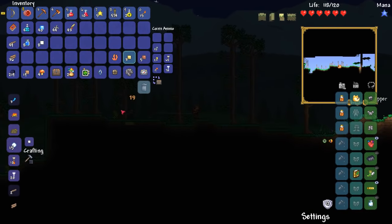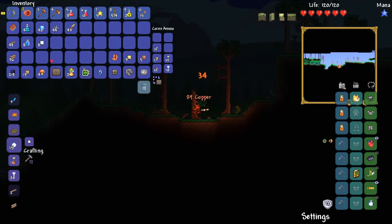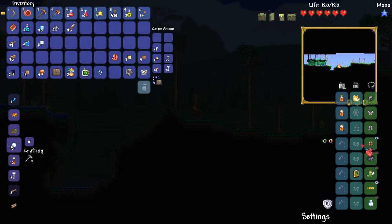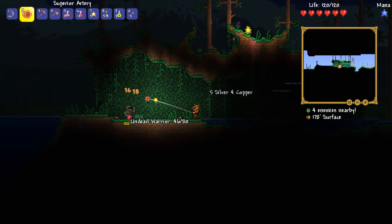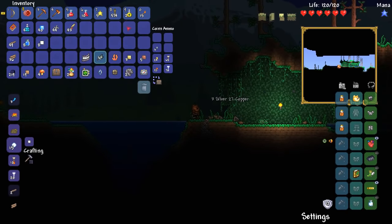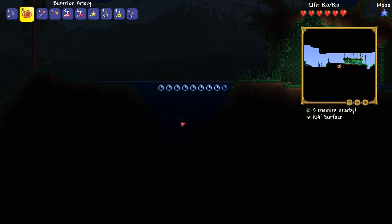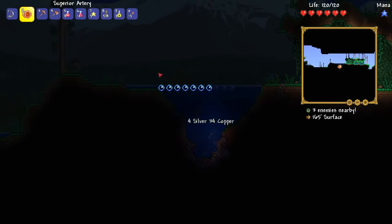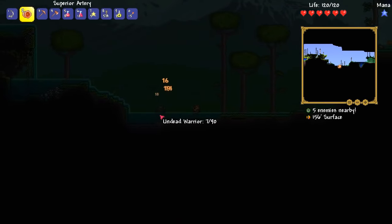I did find these two items while I was there — I killed an orc and got the orcish shield, and I killed something else and got a broken invar shield. The orcish shield can actually be equipped right now, it's like a shield for two defense. But I don't know what this broken invar shield does, so we're going to check what the guide says about it. We also got a melted invar sword and an old IVAR plate material. They're probably one set of items. It's night time and I imagine they only spawn at night, so I might just kill a few more and see what I find.